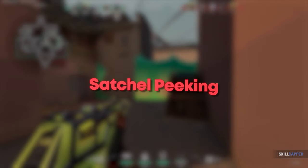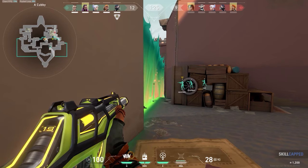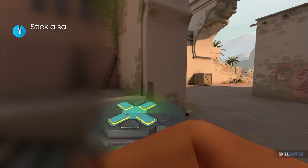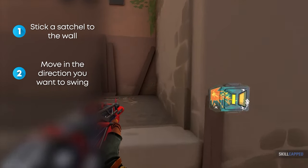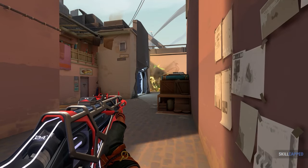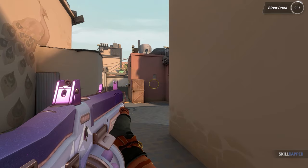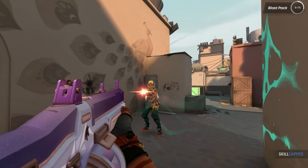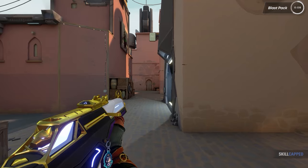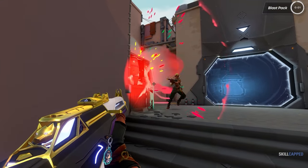Let's talk more in-depth about Satchel Peeking. It's one of the best ways to peek an enemy in Valorant — the speed you get will be hard for players at any level to fight. Stick a satchel to the wall just under waist height and move in the direction you want to swing, then detonate the blast pack while moving. This launches you into the enemy's screen, and once you stop moving you'll be fully accurate. Think of it as an accelerated wide swing. Note that the enemy may hear you set up, and this peek is generally stronger the closer you are to the opponent.